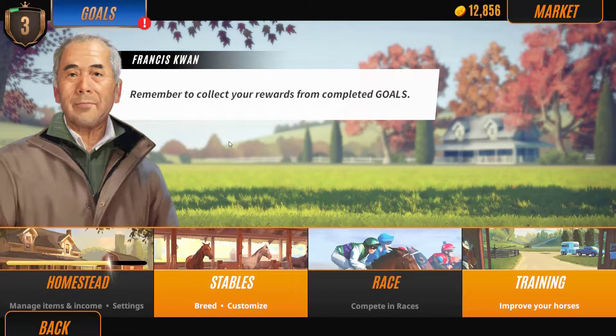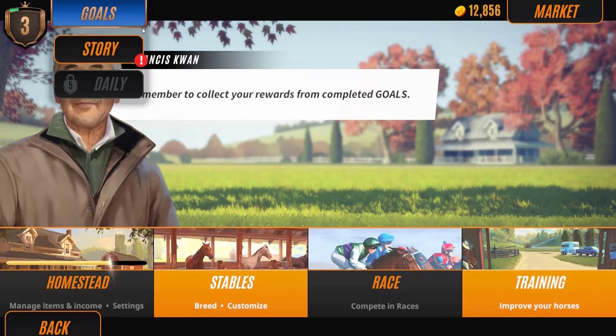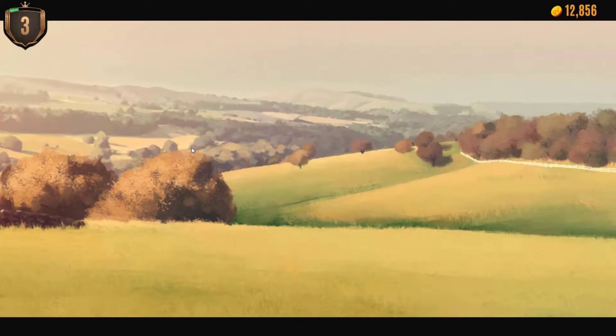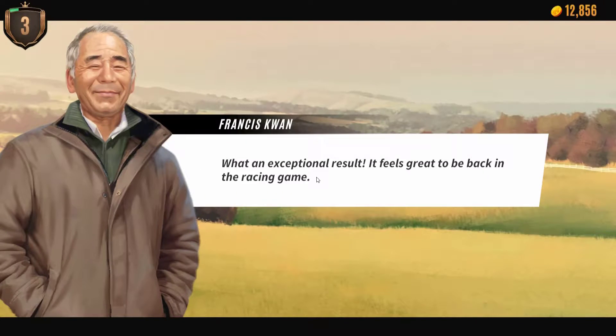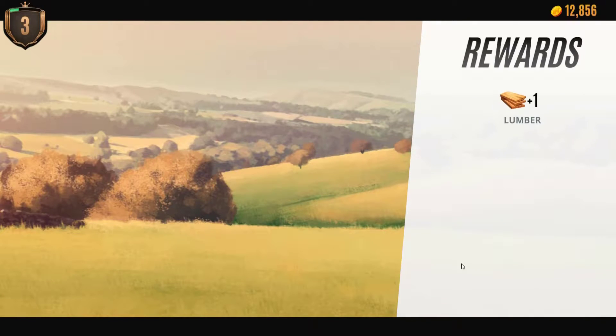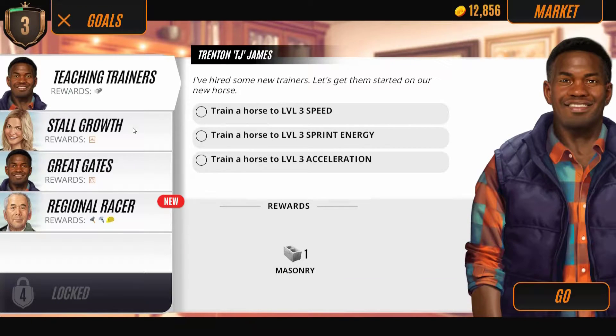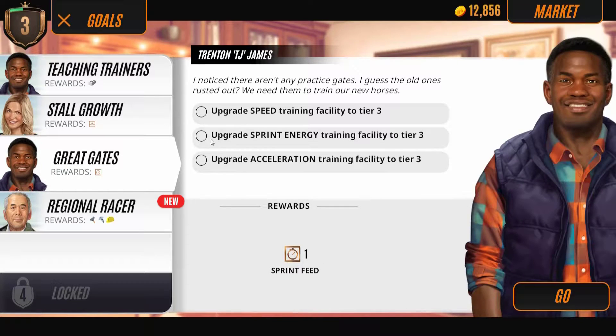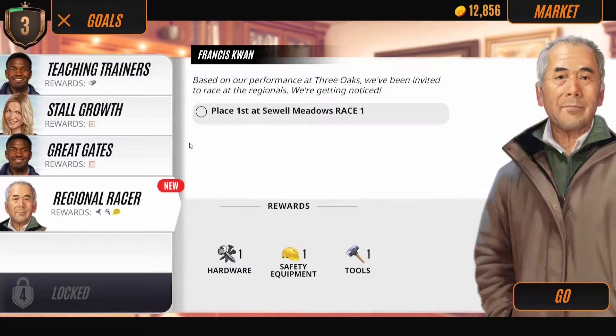Hi scrubs, hope you're well. We're back in Rival Stars. We've got some goals here, so let's go ahead and collect this — we've completed that one. What an exceptional result! It feels great to be back in the racing game. We got some lumber from that. We've got to train a horse, we've also got stall growth here today.